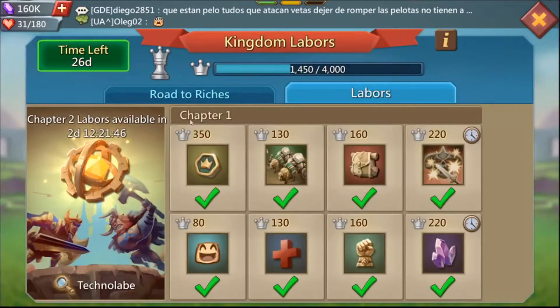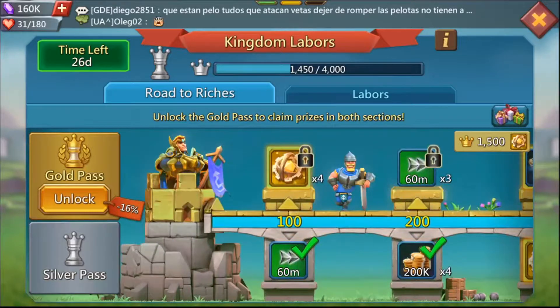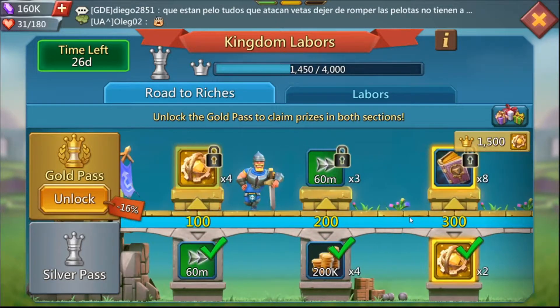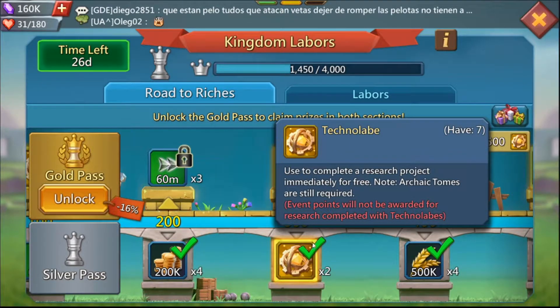Why do we want to do all this? You get free stuff! As you progress, you get a free one-hour speed up, then 800,000 gold, then these things called Technolables. I don't know exactly how you pronounce it. As you can see, I already have seven just from completing the dailies. I haven't purchased the pack and I don't plan to spend money on this game.